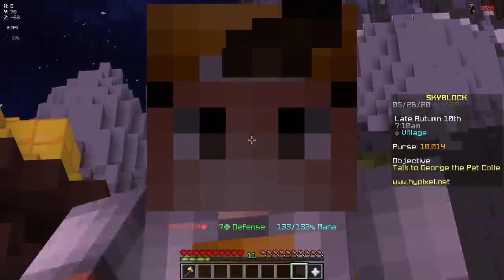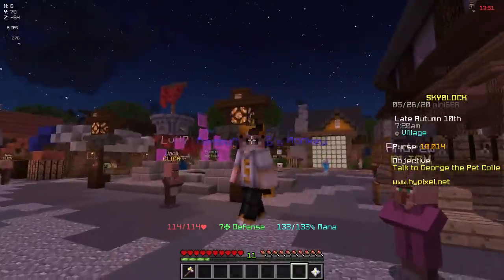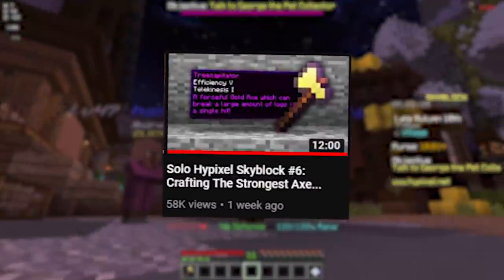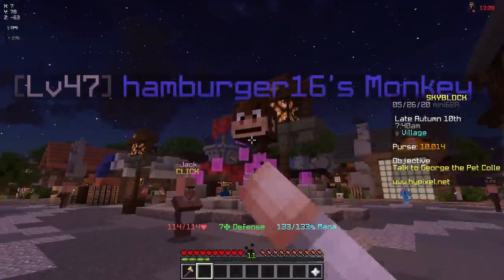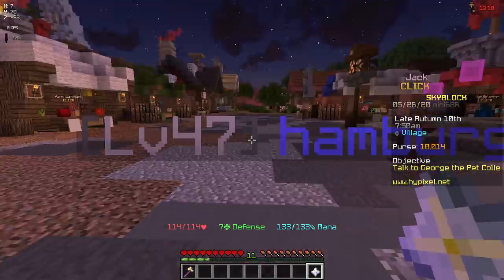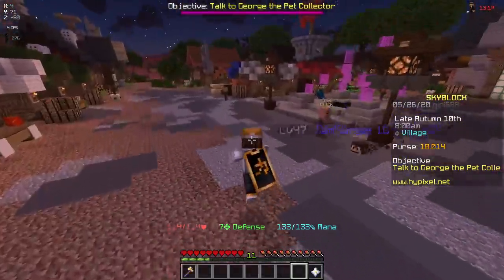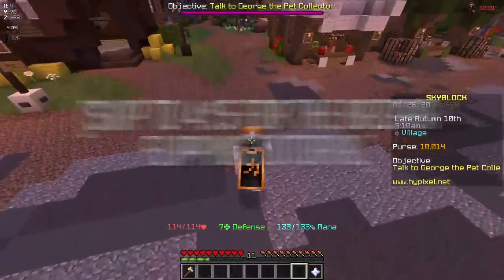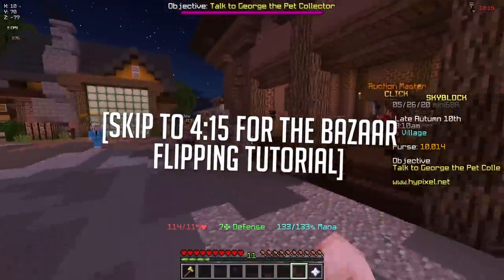Alright what's up guys welcome back to iBixel Solo SkyBlock. Really quick before we get into this video, I just want to give you guys a quick recap because it's been like a good week or so since I've recorded a video on this profile. So essentially I have this axe right here and my monkey that's level 47. I also unlocked a travel scroll to the park, but we have 10,000 coins and we've got to start making money from scratch again. After we've made some money I'm gonna give you guys a really concise and hopefully helpful Bazaar flipping tutorial.